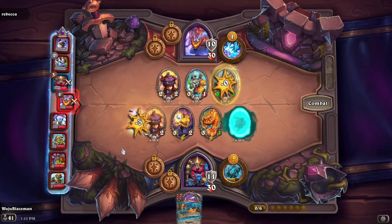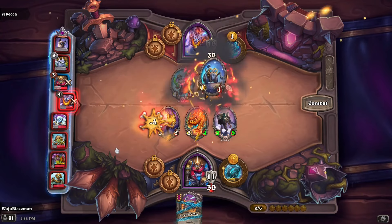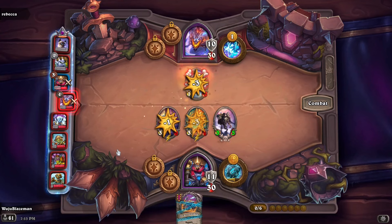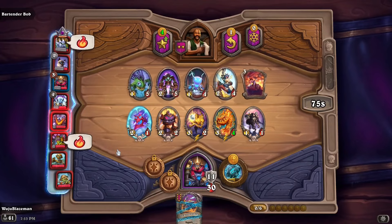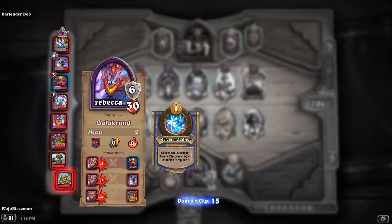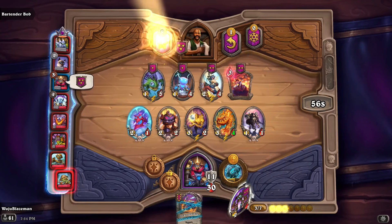I might just go menagerie honestly — could cook up a menagerie. Oh, got him! I'm not feeling too hot right now. This guy can work well in the menagerie. Pirates, murlocs, pirates, mechs, undead mixed — no one's doing elementals or murlocs. Let me see — could level up, and I'll just play one of these.